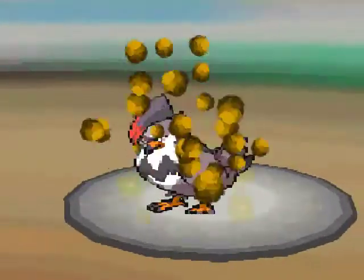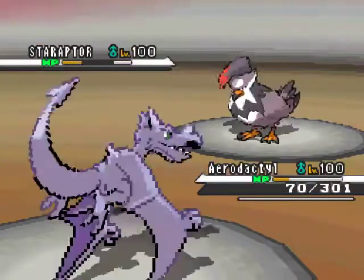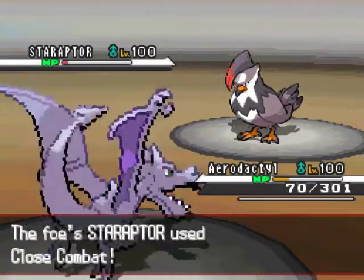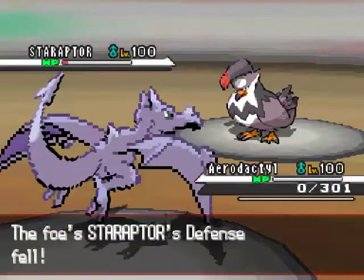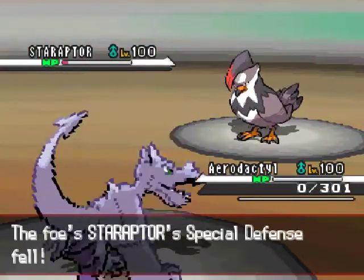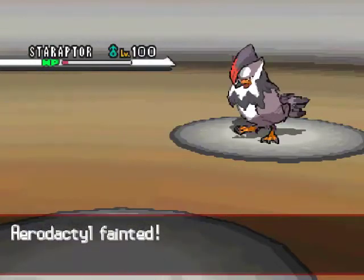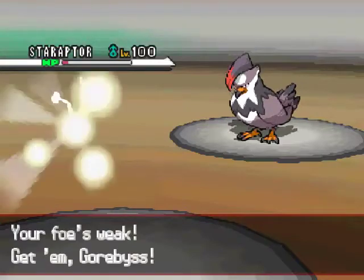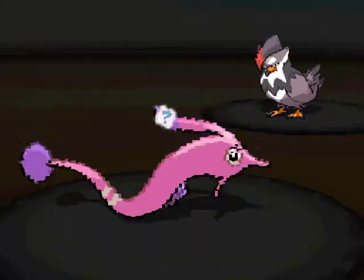He sends out Staraptor and the Stealth Rocks I set up right in the beginning did quite a big chunk of damage to his health. I go for Rock Slide again, knowing it would do a lot of damage to a Flying type. But what stinks is right when he sent out Staraptor, he had Intimidate on it, so it lowered my attack and I didn't get the KO. If he didn't have Intimidate, I would have KO'd it and probably swept his whole entire team. So I switch out into Gorbiss because now that Aerodactyl is dead, I can set up and try to sweep.